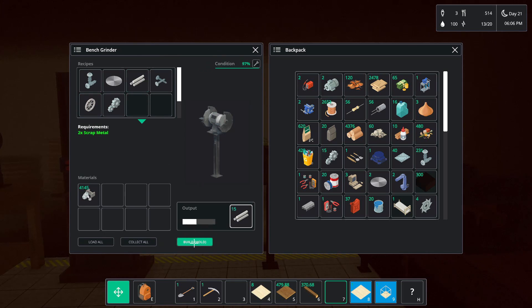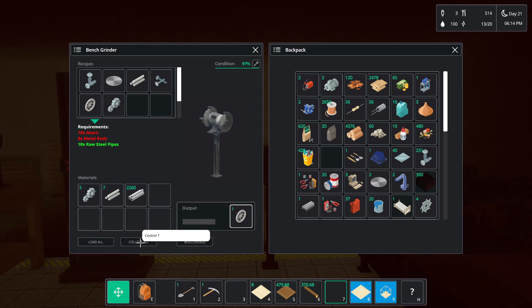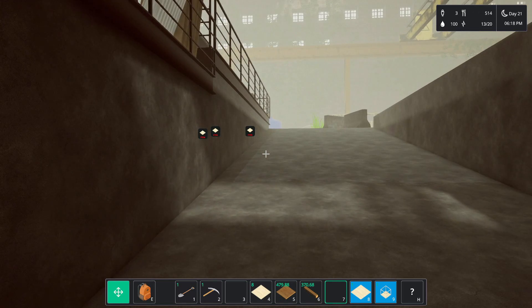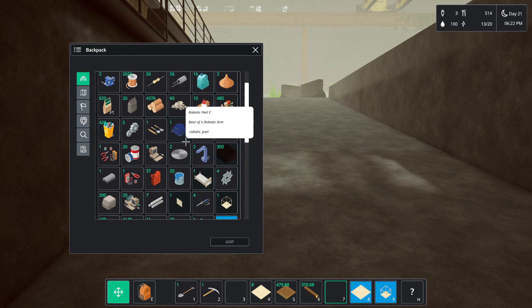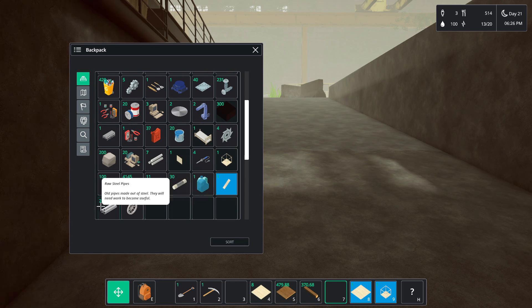Oh my god — this is gonna get me up to the steel that I need. Collect all, load all. It's six o'clock. I think it may be best to wait till tomorrow. So what do we need? We needed this — I have that. The very first thing I needed was the wheel — I have that. I then needed the microprocessor to the engine.